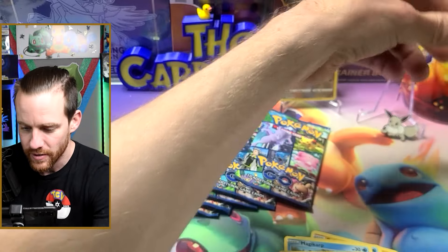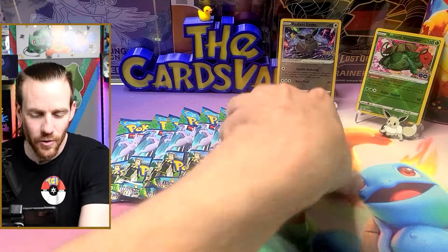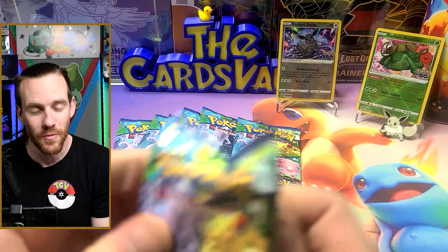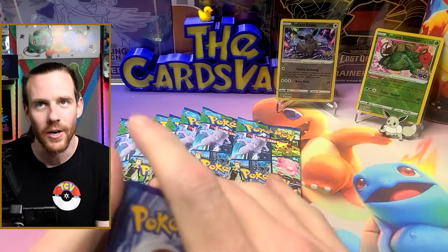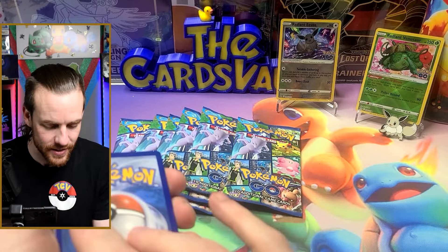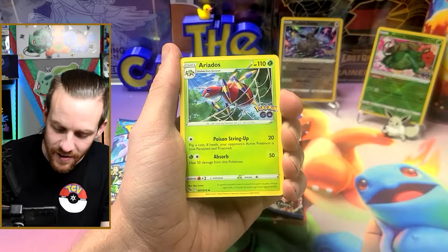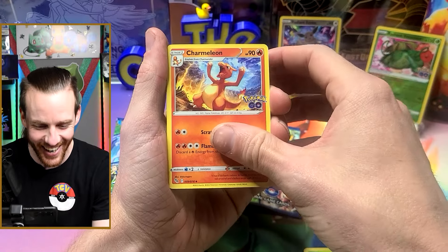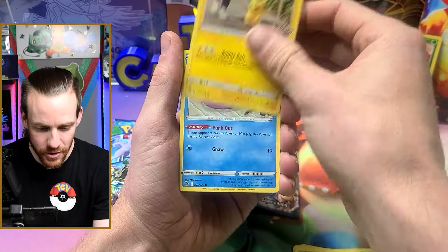Me and Nate were talking about his Poké Rev pack opening in yesterday's video, and he was really upset because there was no Venusaur in the Black and White set he got — it didn't have a Venusaur in it at all. He's a grass boy, so I didn't feel bad for him though.